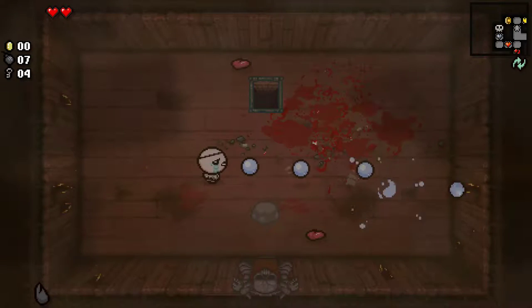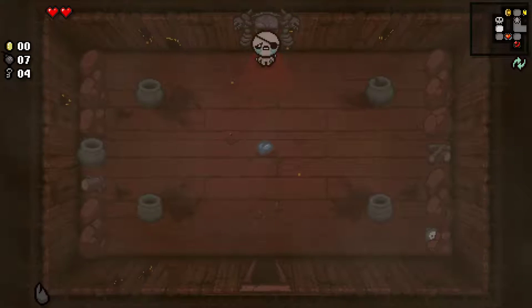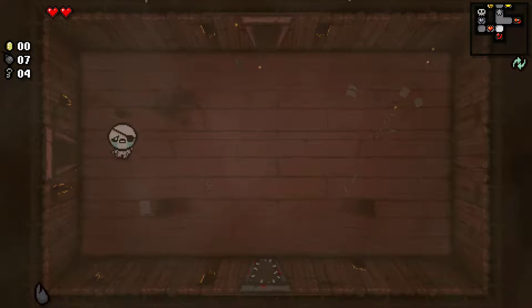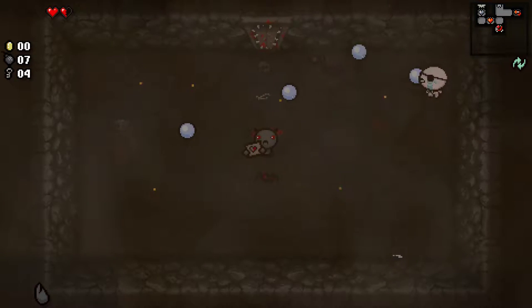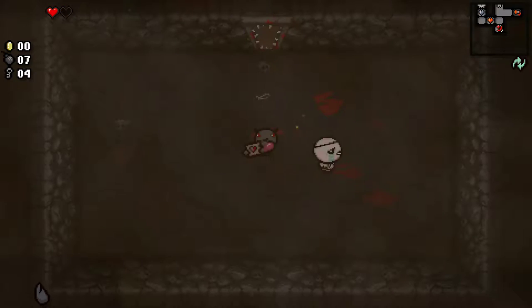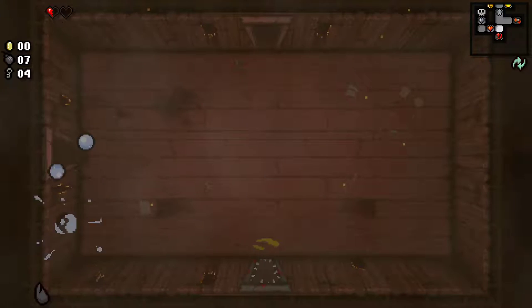Torn Photo — Tears plus Shot Speed up. Well, since I've got two hearts, I can go to this damage room. This one here is a different kind — you take damage from walking in. And Devil Beggar... well, since I got that heart I might as well. But if I lose any more hearts, I'm going to die upon exiting, so I can't do that.